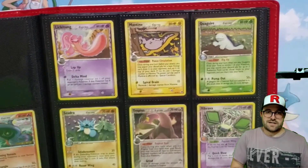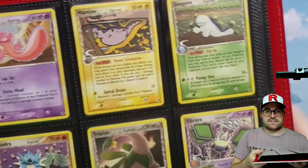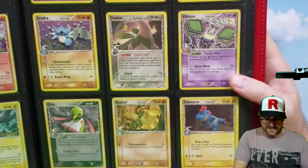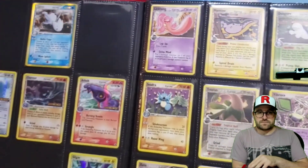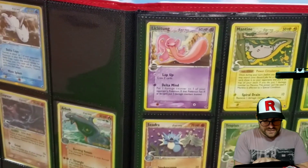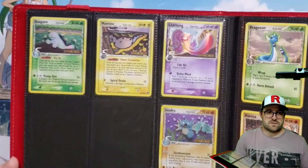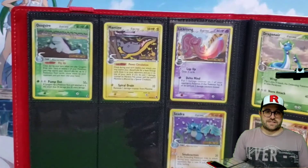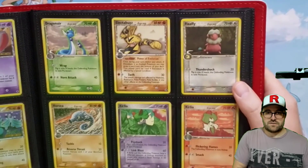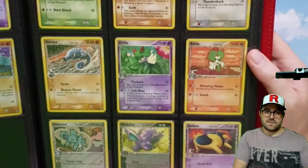Kind of adds character if anything — some people might disagree but that's how I see it. Quite a few of the reverses on that side. That Mantine is really cool. I don't really like the kind of lightning effect they have going on around them. Bayleaf — we're back into the clay Pokémon with Yukimori. I guess there's a couple on that page. Here's our Mantine in reverse form, really cool. Definitely a card that stands out in terms of the artwork.